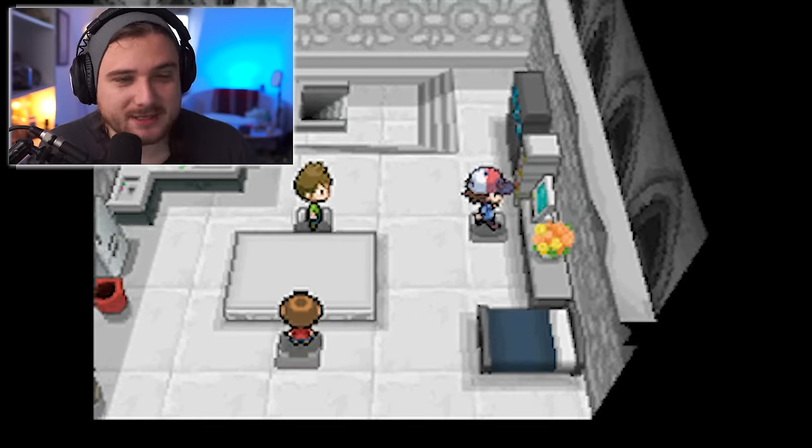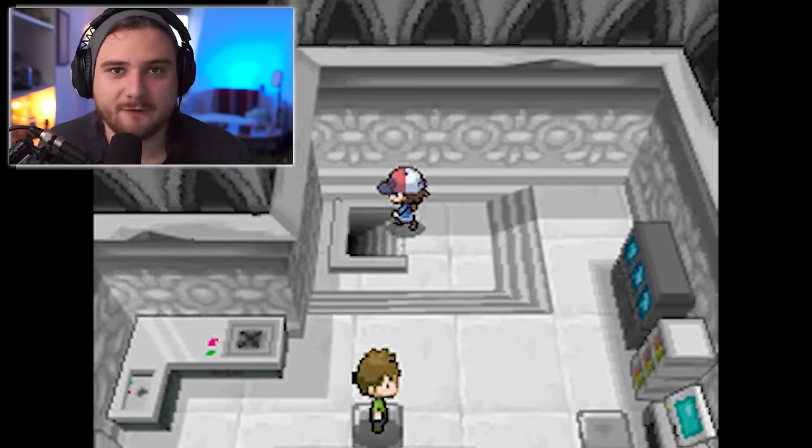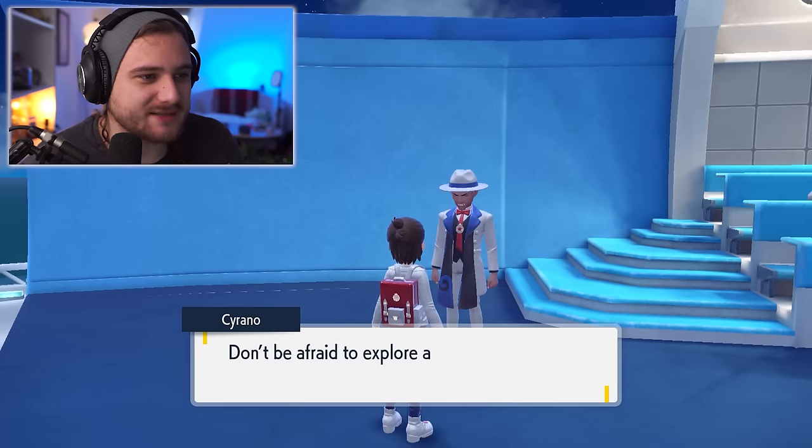Interesting as well is that you'll probably do it with a Blitzle, and I'm pretty sure Clavell gives you a shiny Blitzle as a default thing you can get in the Indigo Disc. So all very interesting stuff. But what does it all mean? Well, I think in large part it's all to do with Cyrano, who's very suspicious.